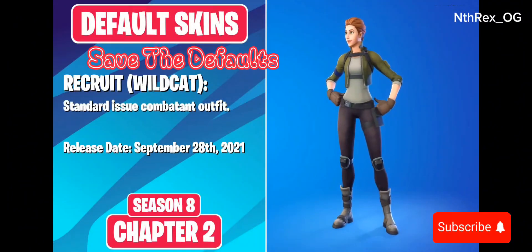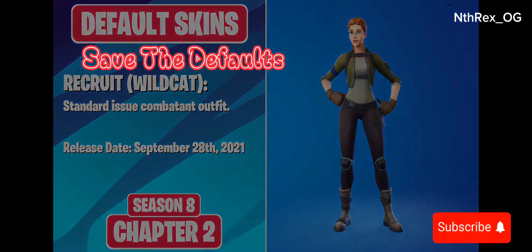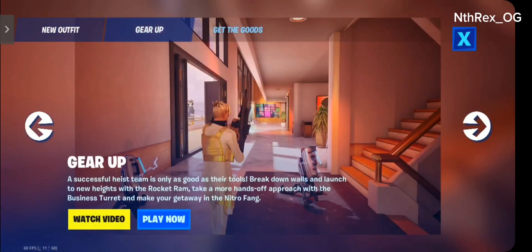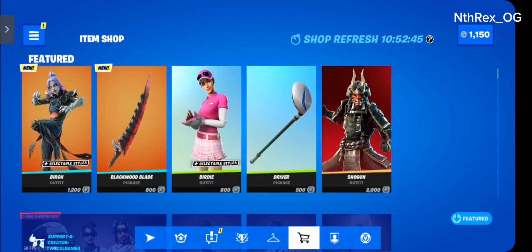Save the defaults. Please join me. In Chapter 2 Season 8, Epic Games released an update that included more defaults. As you guys may have known, the Wildcat Default is my favorite skin of all time. We need to step up as a community and get Epic to add the other default skins from Chapter 2.